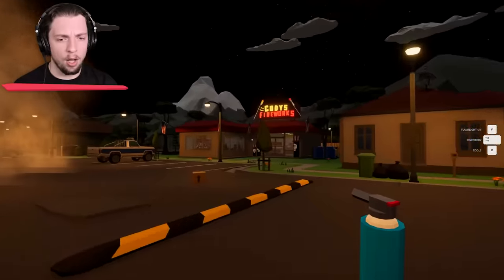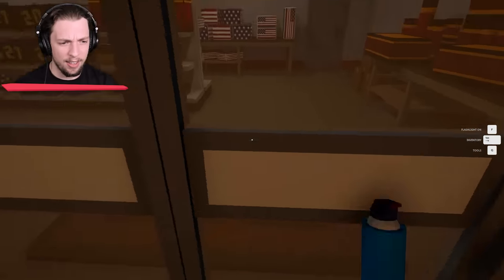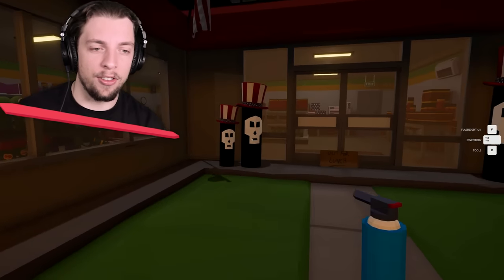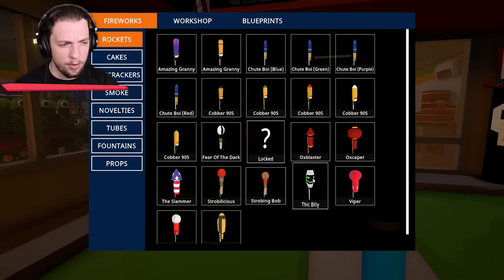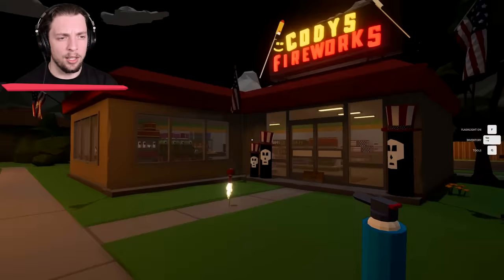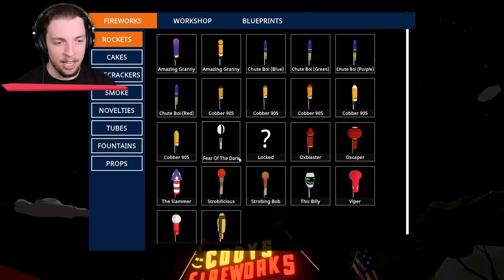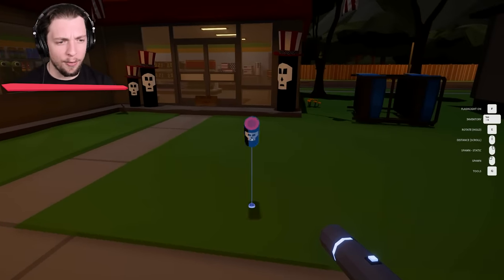Oh look, there's actually a firework store in this game. Can we get inside of it? Out for lunch — how dare you be out for lunch. Let's test something else. Working our way up, we've got some bigger ones here — the Ox Scraper. Let's see what that does. Look at it go. We actually haven't even shown off a pretty firework yet — we're just going to be blowing stuff up. Doom Boom — okay, so these are firecrackers, a little bit different.